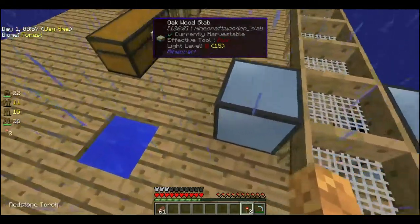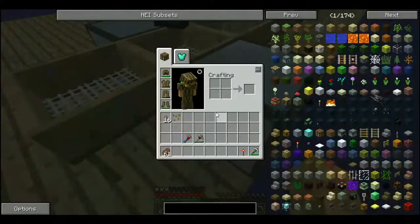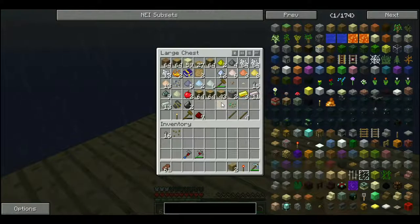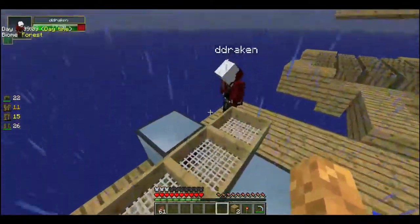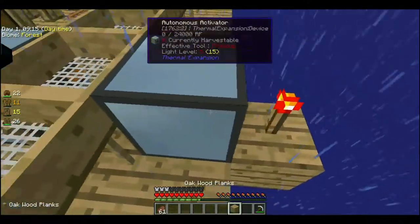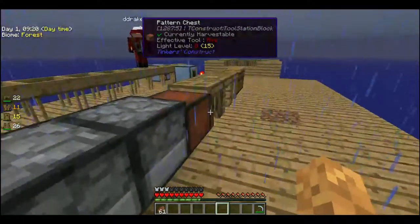Okay, I have two torches. I need to go get some blocks. Did I pick up that torch? No, I did not. I have a torch in my inventory. Okay. There you go. Then it should be working, right? It should be powered.